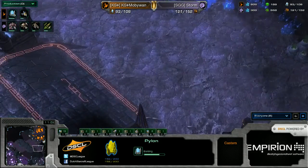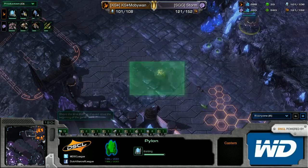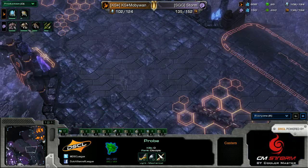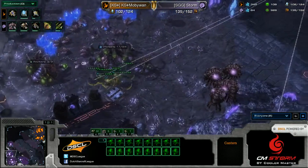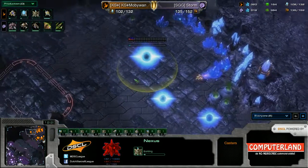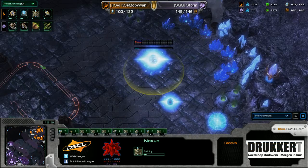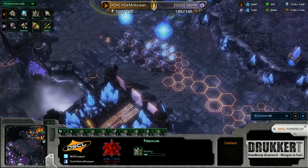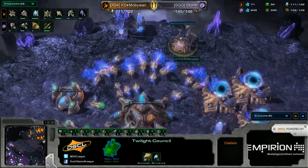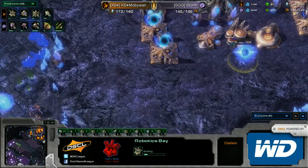The gateways have finished up. He is going to lose his forward pylons, so he'll need to reproduce them. It's starting to look like he's going from the DT harassment into some type of all-in play, since the expansion is non-existent for MobiWan right now. It might just be a very safe expansion — I've seen this from a lot of Protoss, they build their third but don't actually saturate it — but the cannon there makes it feel like he wants to go into a macro game. And there we have the third base going down.